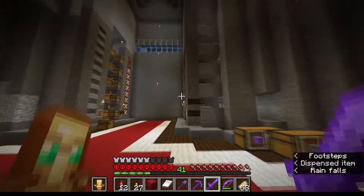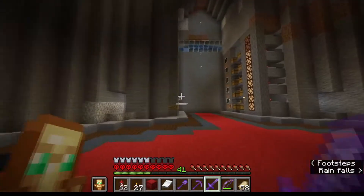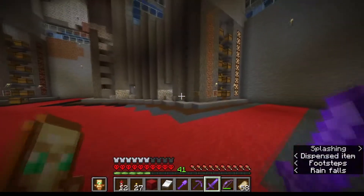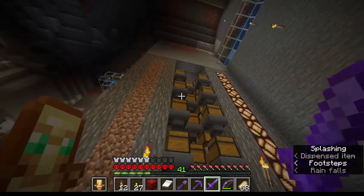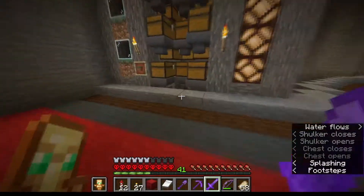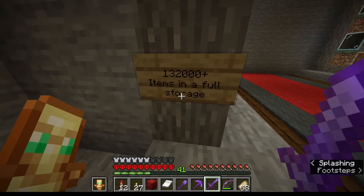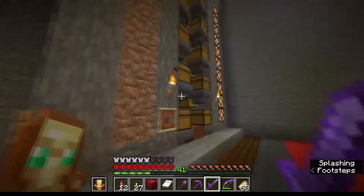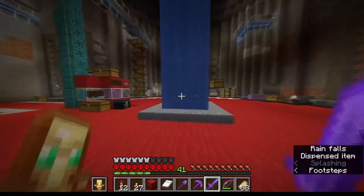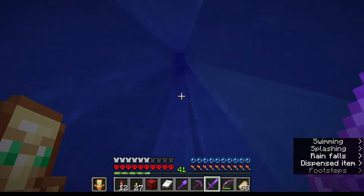I have stone, andesite, granite, diorite, dirt, grass, gravel, and cobblestone currently in these chests. They hold quite a lot of items. You can put shulker boxes down there and just fill them up - it takes about two minutes to fill one. There's over 132,000 items max capacity. Since the dirt chest is full, I now have over 132,000 dirt. Still a lot of work to be done here, but it's a start.